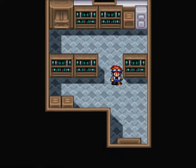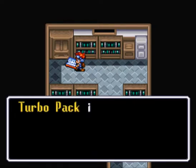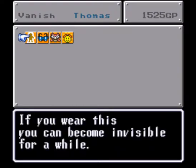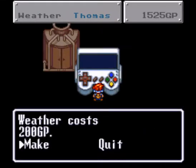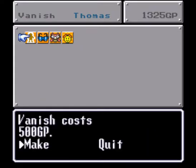Vanish - let me see if there's... weather, oh my gosh. Vanish, how would that be useful? I don't think that would be useful actually. There's probably some plot area where you need to disappear. What does it say? 'If you wear this you can become invisible for a while' and then it lets you control the weather. I'm pretty sure you use this in Rococo at some point - I remember using it there, but I'm not sure if that's where you're supposed to use it.